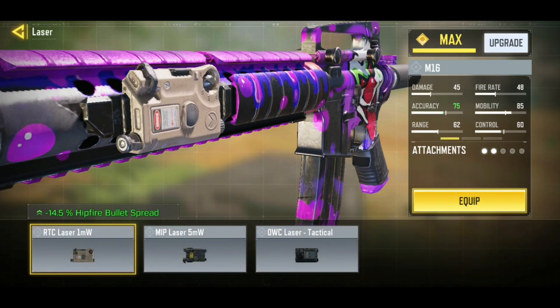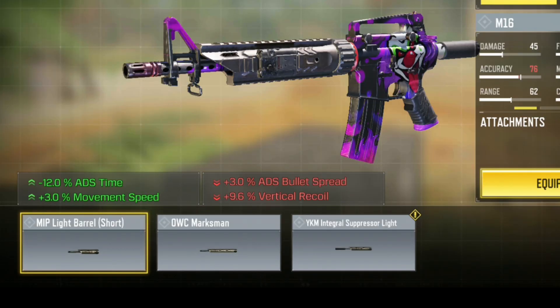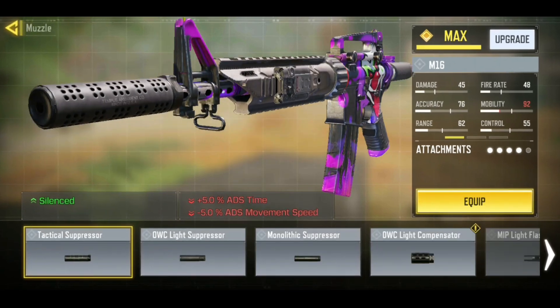For the laser, you want to go ahead and rock the OCC laser tactical. We all know this by now — this is the best laser, and this is what iferg used. Now for our barrel, we have three great choices but iferg went with the MIP light barrel short for fast ADS speed and for that 3% movement speed.